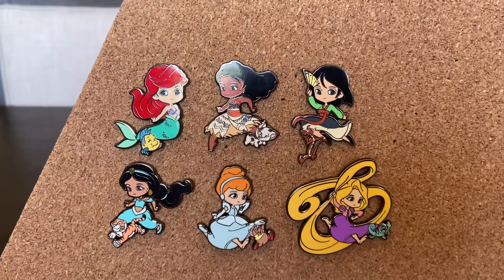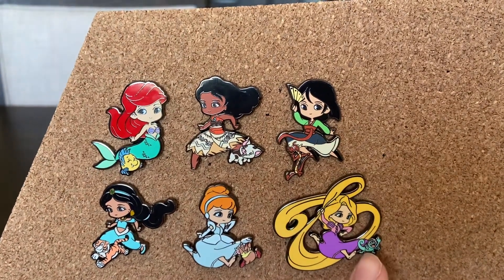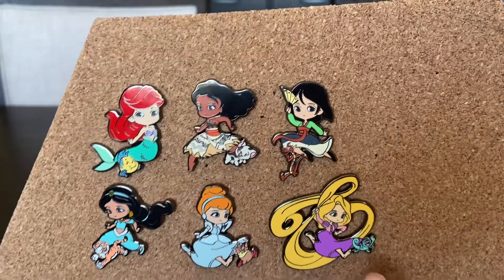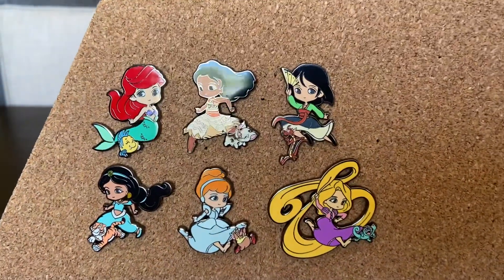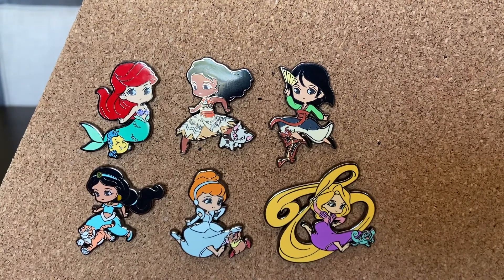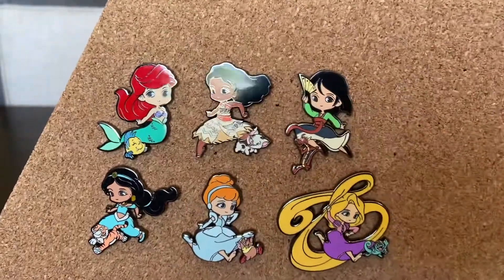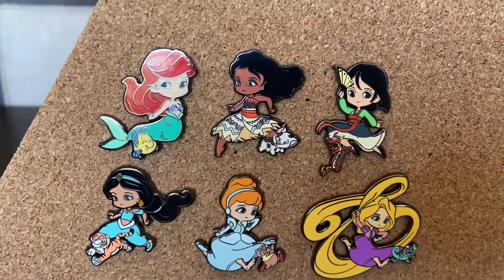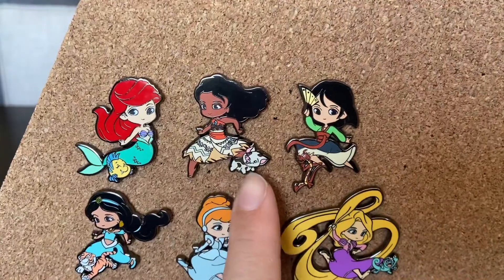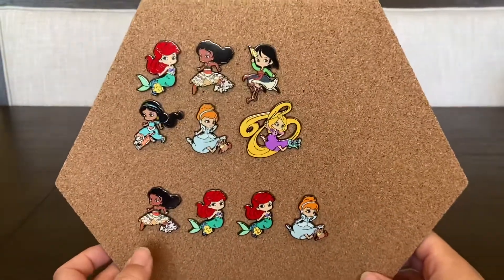They did a really good job with these. My favorite is Rapunzel because Pascal's face is just making it for me. Bianca's favorites are honestly hard to pick because they're all so cute, but Mulan really stands out — that fan pose is really cute. And Moana with her little Pua — I like how her toes are sticking out. Good job Loungefly and thank you Crack and Trade!